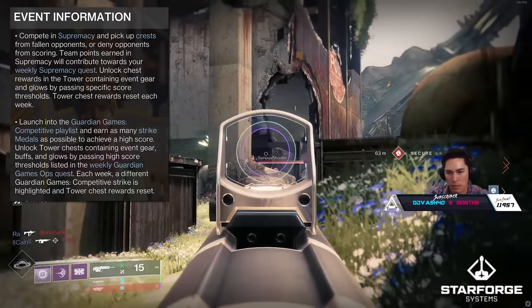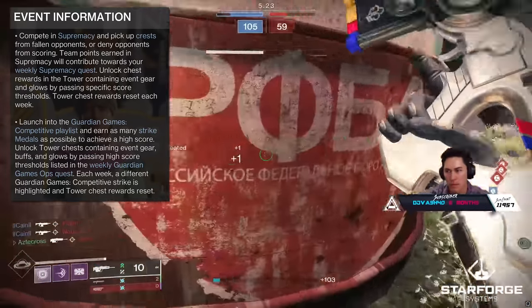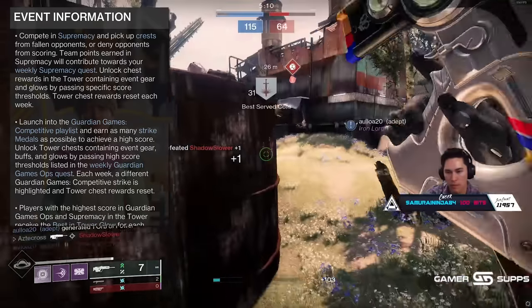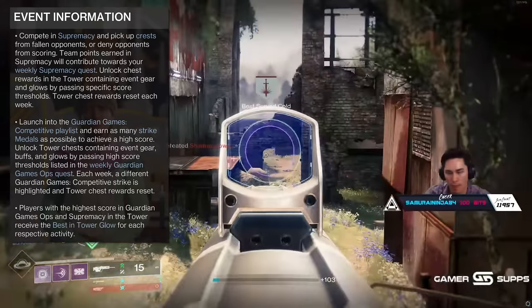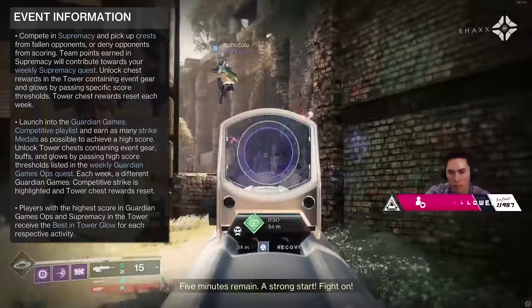You can also launch into the Guardian Games competitive playlist and earn as many strike medals as possible to achieve a high score, which does the same thing at each threshold — unlocking chest rewards containing event gear, buffs, and glows that reset each week. These buffs are for your weapons and abilities, dependent on reaching high score thresholds to unlock, and once unlocked you'll have them during the Guardian Games playlist. Players with the highest score in Guardian Games ops and Supremacy receive the best entire glow for each respective activity.